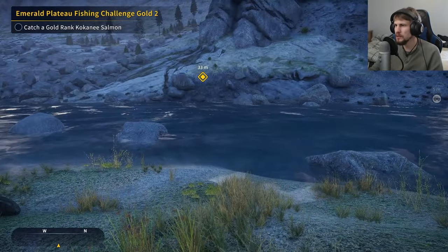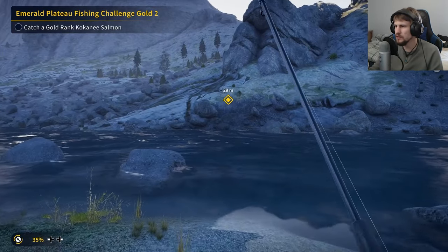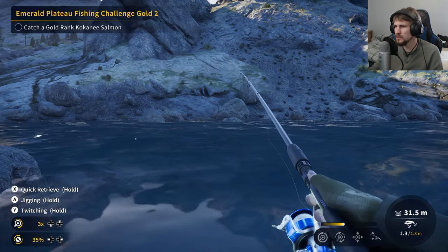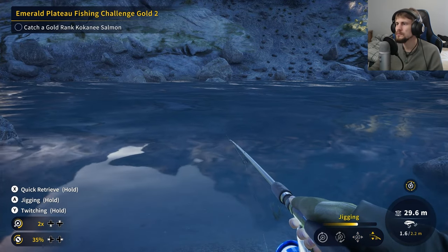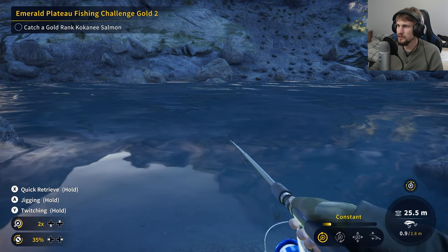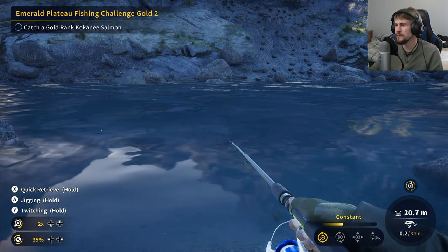But here we are. Let me check the handbook and see what the kokanee like. We can actually just use the same setup we had — they like the spinner and the spoon. We'll just have to hope the hook size of four is big enough for them. We'll try a little bit here, and then in order to go for the other challenge, we just have to go up the footpath — though we'll see if we can fudge that and get the vehicle to take us up there.